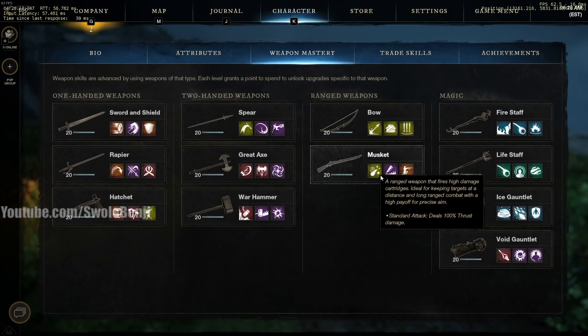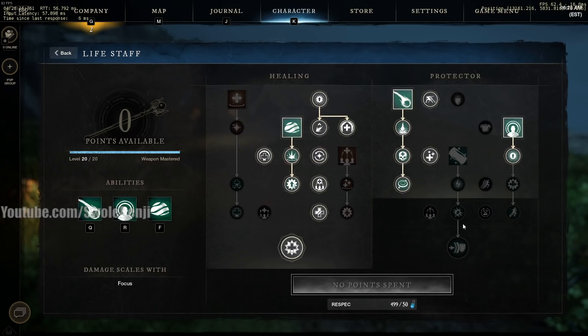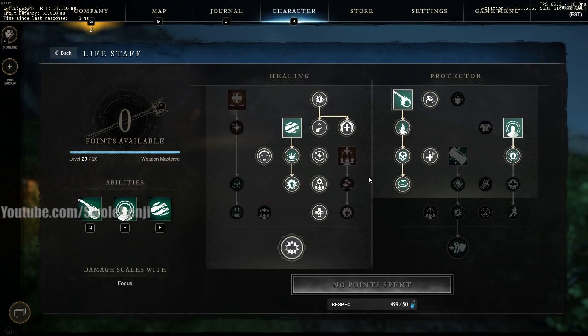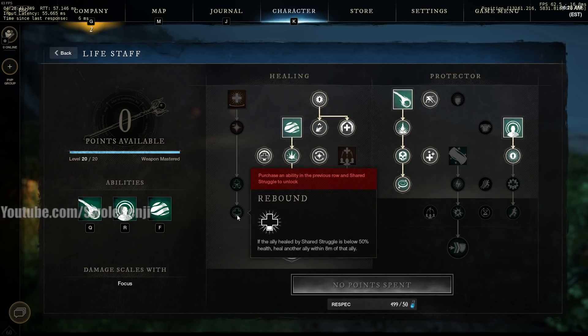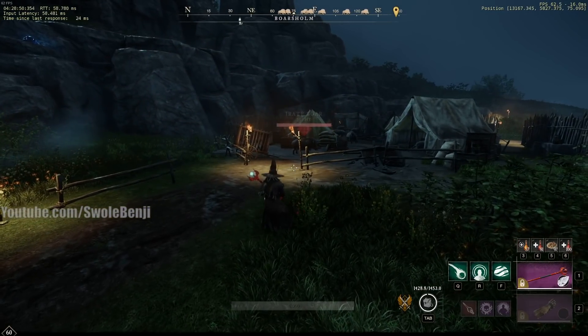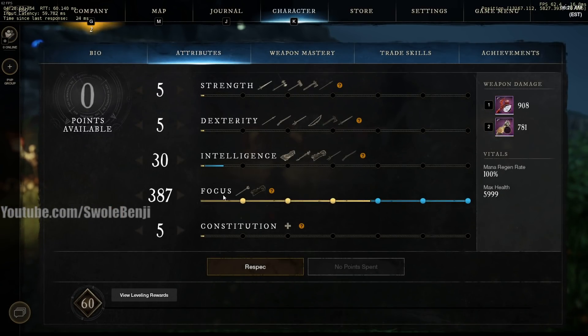We're going to talk about the Life Staff spec, and then I'll tell you the rotations and combat abilities. This is mainly for wars, open-world PvP, and solo farming. For dungeons you can also use this if you have a good tank. If your tank is struggling, you may need things like Light's Embrace or Splash of Light, and if your group keeps running into enemy cleaves, you might want Divine Embrace for the chain heal. This will maximize your area of effect healing with the life staff, and remember — I put all my points into Focus.